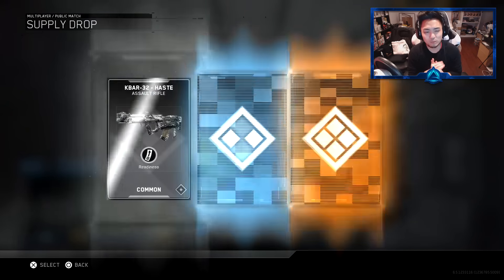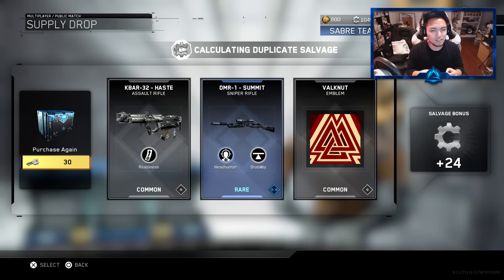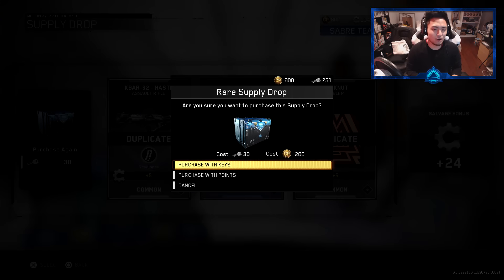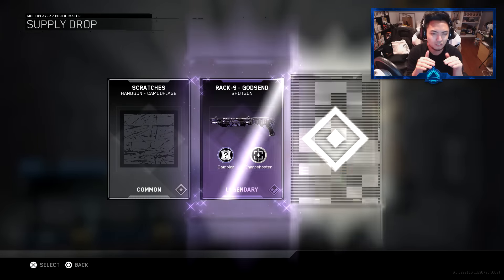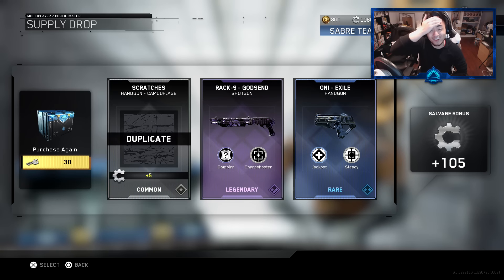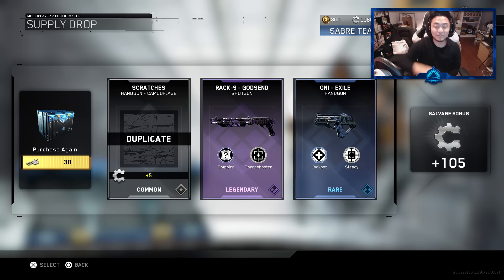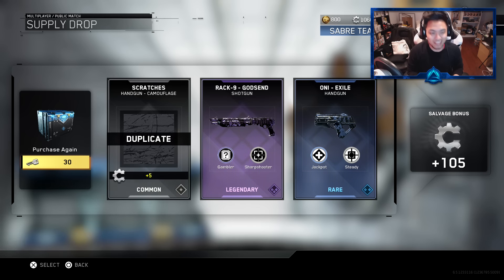Going on to number three — can we drop an epic weapon, a legendary, or at least a rare? I think they were all duplicates unfortunately. That was number three. Going on to number four — maybe this is how it's supposed to start off with the drops; supposed to look a little bit dull. I got the Rack 9 Godsend, baby! This is a godsend right here. Thank you so much. I'm actually working on my shotguns right now for Black Sky — this is absolutely insane.